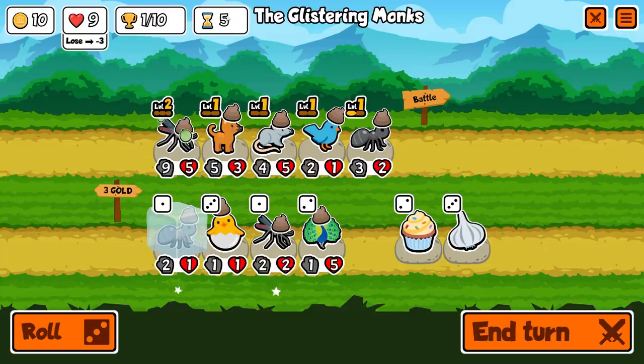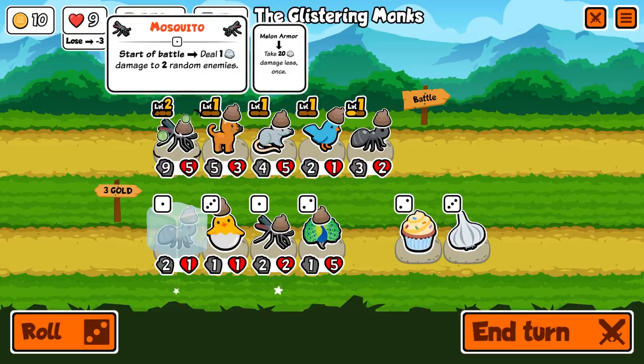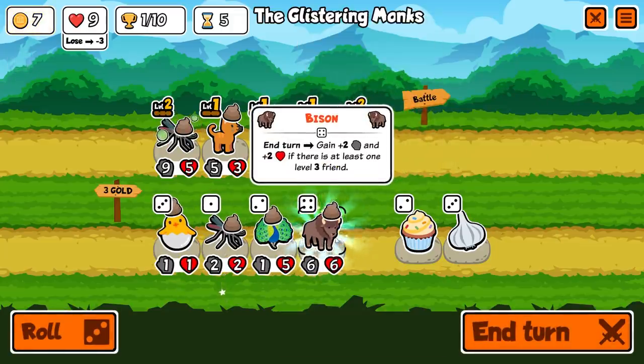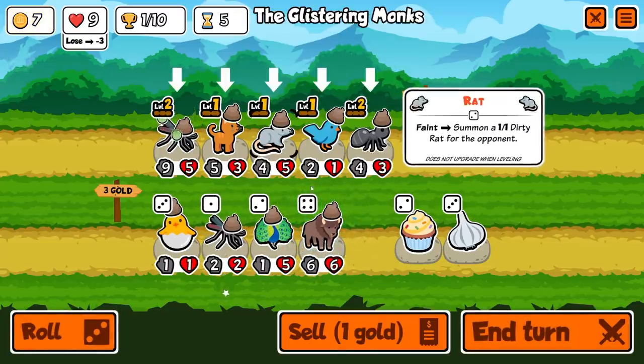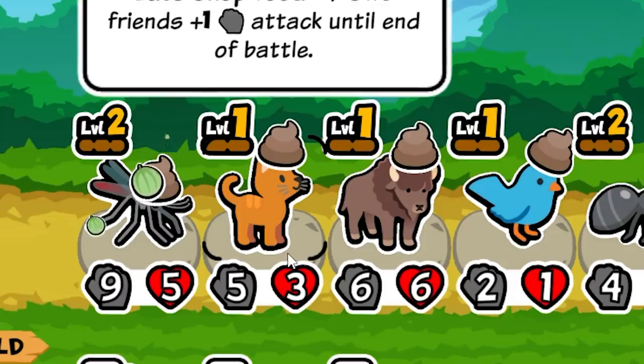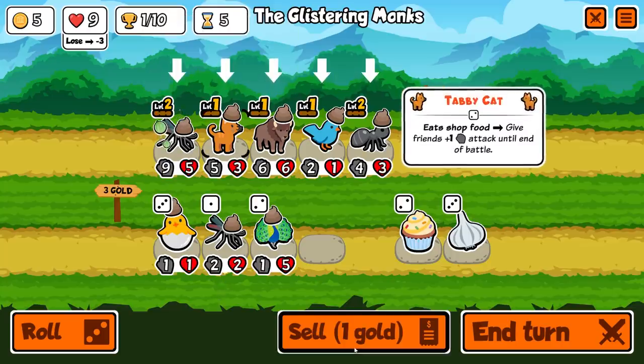Here's a fun one — we're just starting out, going into round five, but I already have a 9-5 mosquito with melon armor, so that's going to make it a little bit easier and give me room to do something stupid. But to start, I'm going to combine the ants to hopefully get something good. A bison actually isn't too bad at all. So we're going to put that in place of the other unit. Then I'm actually going to sell this tabby cat because its power just isn't good enough.